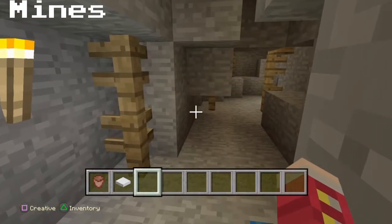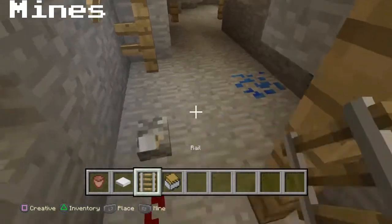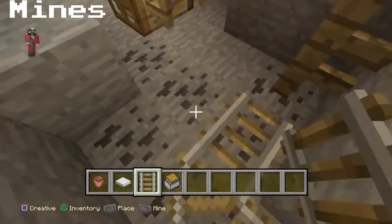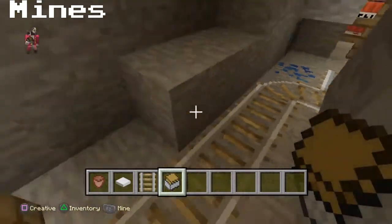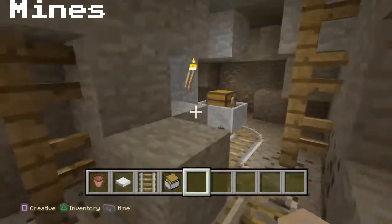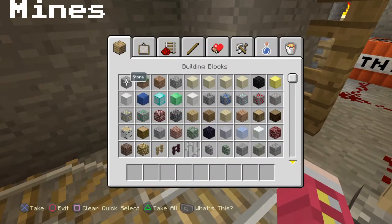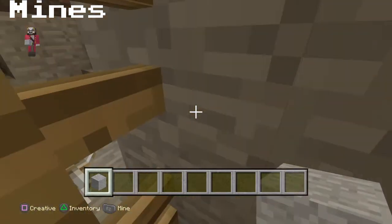If you want to do a mine cart system, I will show you that. We'll need some rails and a mine cart with chests, because you have to deliver the ores to the top of the mine — so why carry them while riding in a mine cart? It just doesn't make sense. Then we'll have the mine carts somewhere along these rails — that signifies there's a storage here. If you want a stopper, just use some stone. We don't need to demonstrate that. Just use the rock to stop it.